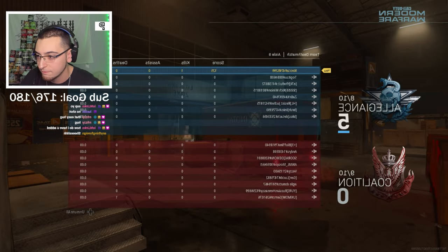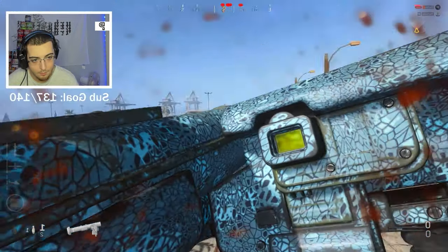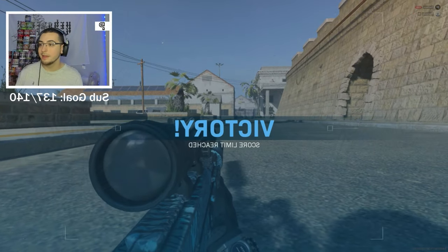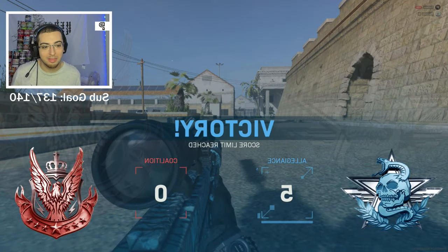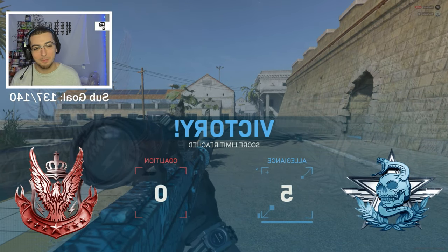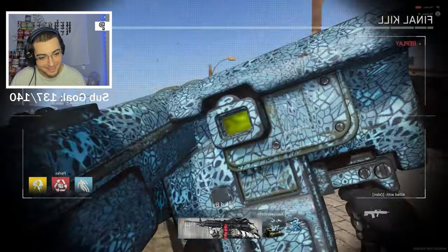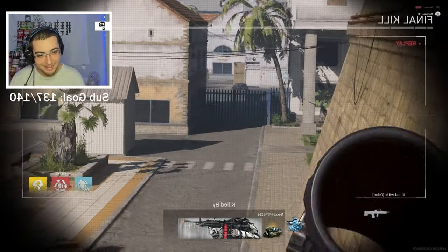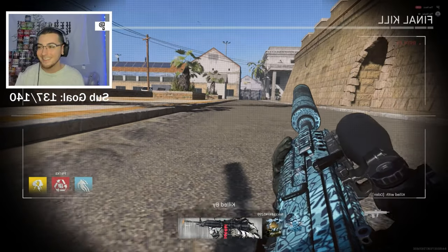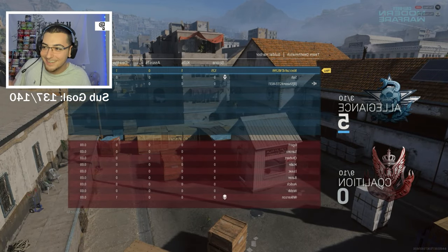I told you guys it was going to be quick — I just wanted to hit real quick. I hit — this was so sick too. I got the Javelin screen. From the back of the map, this was so far. First shot, I didn't have my semtex. No way — the Javelin screen! That was so clean, dude. Where did that come from? I have no idea.